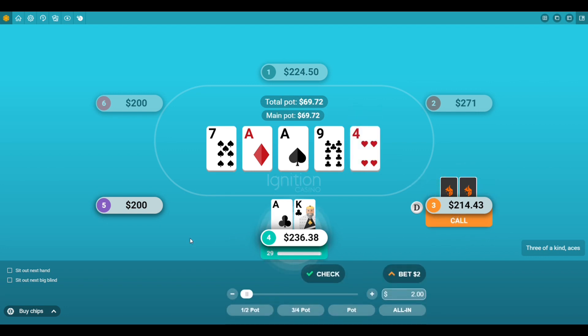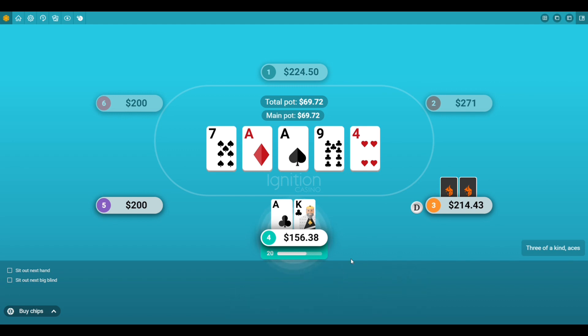He basically insta-called it. The four on the river was a great card because if he has Ace-Jack, Ace-Queen, or even Ace-10, I don't have to worry about a full house getting there. If he's got that Ace, it's going to be really hard for him to fold. There was about $70 in the pot, and I had to figure out the right sizing. I thought $80 made sense — not an all-in, because I felt like he probably would have folded to that. But with $80, if he had that Ace, he's going to call me down.